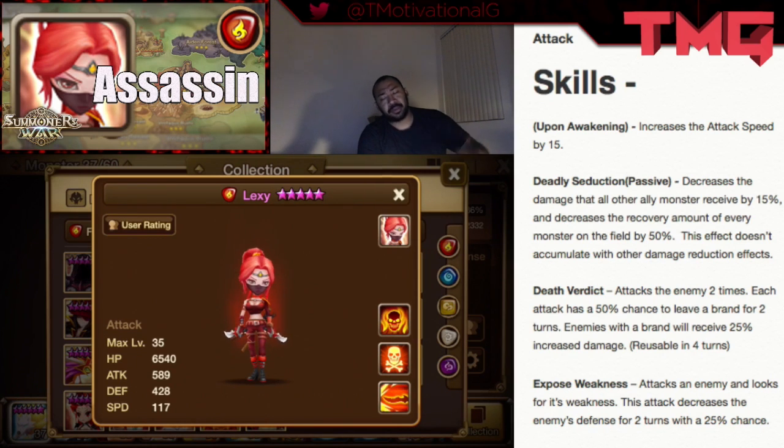What's the purpose of this monster? She's a bit more complex and demands some finesse to be effective. There are primarily two ways to build Lexi. You can build her as a pure attack type — I'd recommend getting her Violent runes specifically, not holding back on that, because you want her to get as many turns as possible with as much accuracy as you can, so she can land Death Verdict, increase damage, and get in there quickly. As an attack type, she can be very effective with multiple turns.